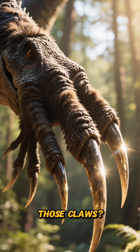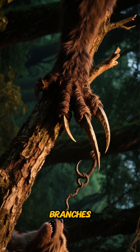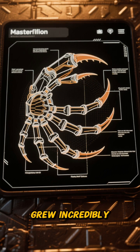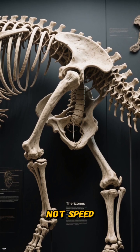So, what about those claws? They were the ultimate multi-tool. They could hook and rake branches, but most importantly, they served as a powerful deterrent. Bone studies show they grew incredibly fast, and their pelvis and hind limbs were built for stability, not speed.